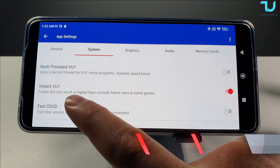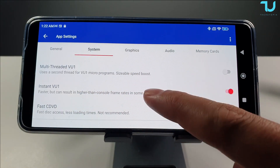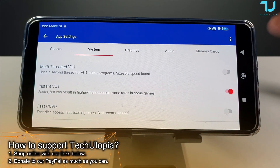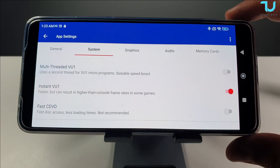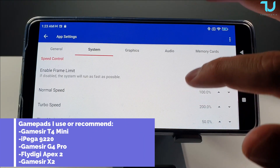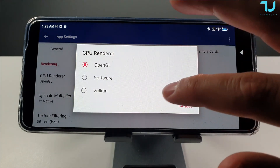Instant V1 — faster, but can result in higher than console frame rates in some games. If you have a mid-range or low-end phone, try to test this setting — it's amazing. The Poco X3 Pro can handle many games without this setting, but the Poco X4 Pro has a weaker chip. It gives you a lot of improvements in speed. Make sure to use OpenGL or Vulkan — a lot of games run really well on both.